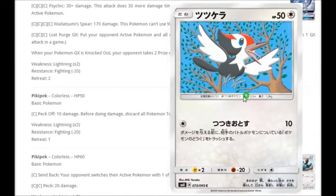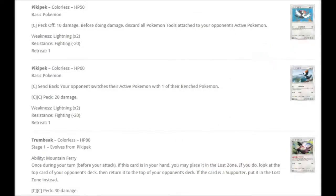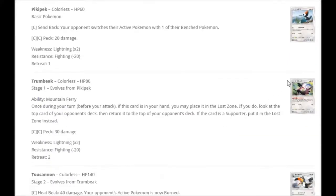We've got a Pikipek here. For one colorless, Peck Off does 10 damage; before doing damage, discard all Pokemon tool cards attached to your opponent's active Pokemon. That's not bad. Another Pikipek with 10 more HP — for one colorless, Send Back makes your opponent switch their active Pokemon with one of their benched. For two colorless, Peck does 20 damage. Then that evolves into a Trumbeak. Ability Mountain Ferry: once during your turn, if this Pokemon is in your hand, you may place it into the Lost Zone. If you do, look at the top card of your opponent's deck — if that card is a supporter, put it into the Lost Zone instead, otherwise return it to the top. Very interesting, because several things rely on the Lost March deck, and we've got an Unknown which relies on supporters in the discard pile. This thing could help speed it up. Double colorless for Peck 30, although you just want to use it for the ability to help with Lost March.